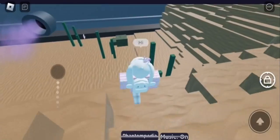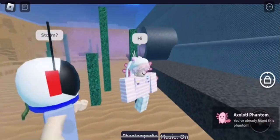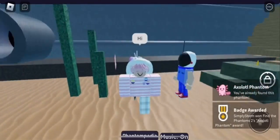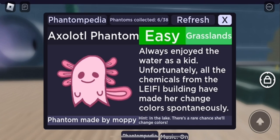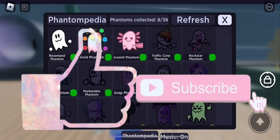Axolotl is really easy — it's just in the area in the lake and you just want to touch it near the seaweed. Yeah, once you touch it you'll get Axolotl, and you can refresh both of them in your decks.